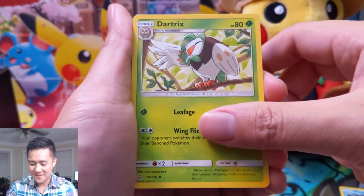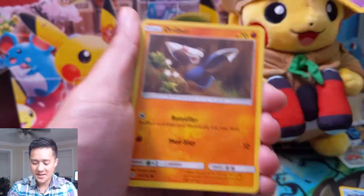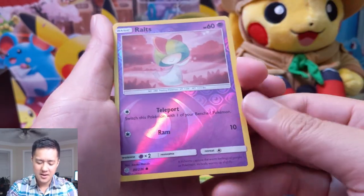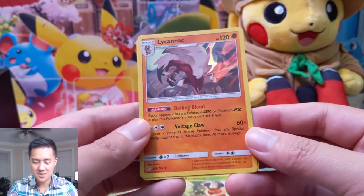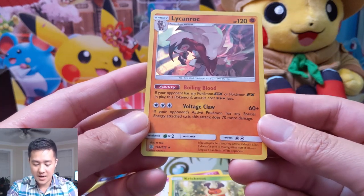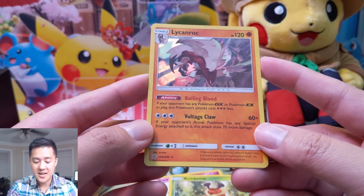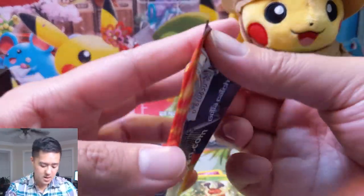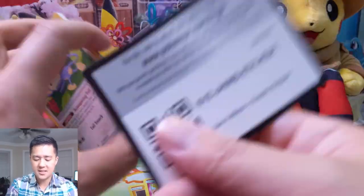Tag Call — I want the secret rare of this card. This card is insane. I feel like any tag team deck is going to run at least a handful of those. I'm not sure if you need four because some decks will only have three or four targets, but Mew Mewtwo decks would definitely benefit — they have plenty of targets. Boiling Blood Lycanroc — pretty cool. If you're facing a GX and they have an Energy attached, it's a free attack for 130.